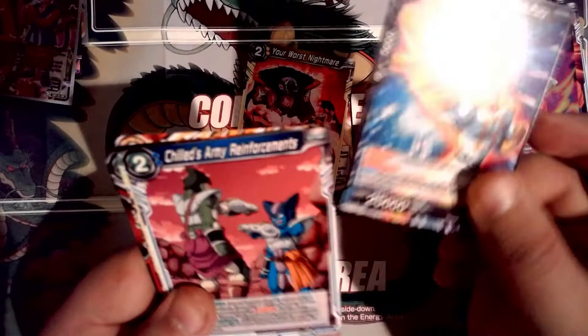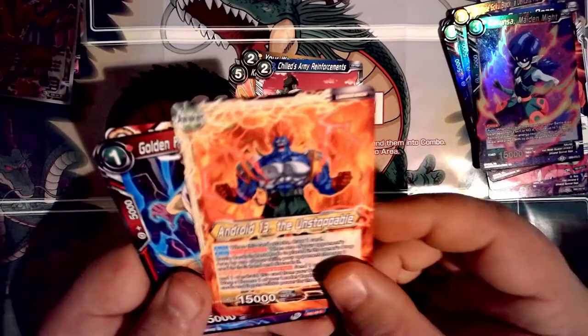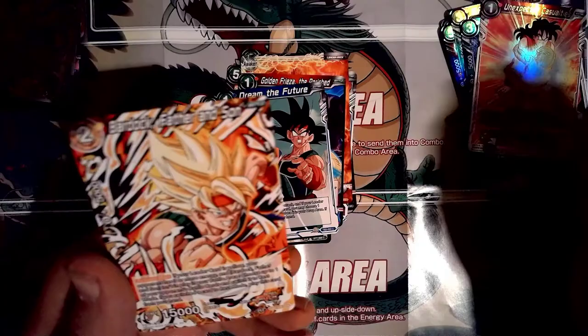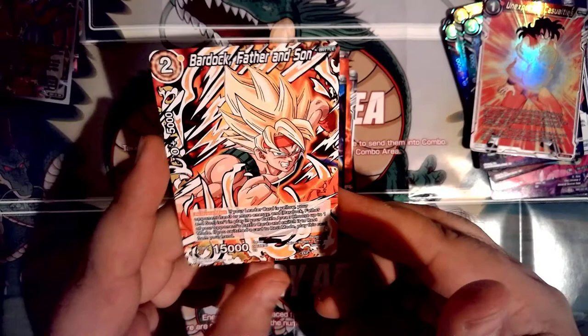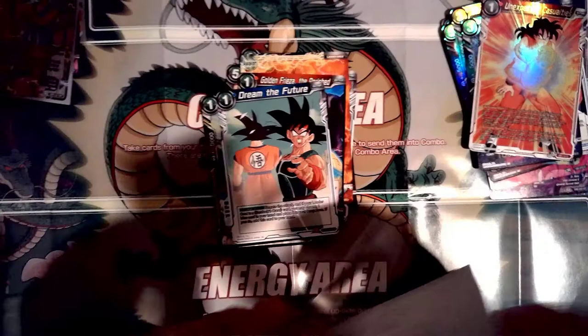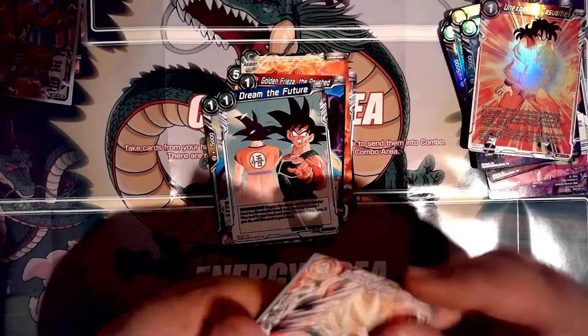Next pack: Nappa Break Cannon Unleashed, Your Worst Nightmare, Android 13 leader card, Golden Frieza the Perished, Time Regulator Trunks, Seven-Three Endless Explosions, Avenging Vegeta/Frieza, Dream the Future, Unexpected Casualties. And you've got to be kidding me — another DPR Bardock Father and Son! That's two DPR Bardocks now. I have no idea what DPR is — I've never heard of it. Pretty cool though.